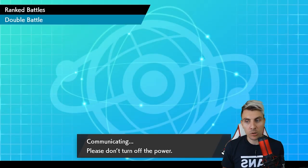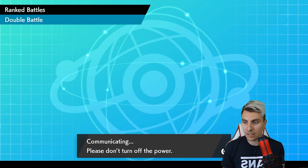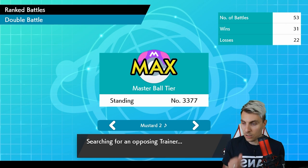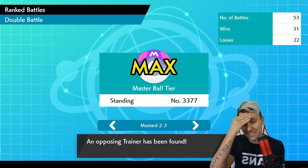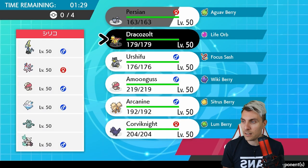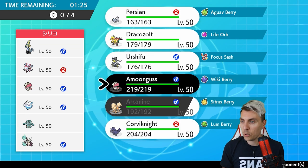You can see how Persian interacts there - there were definitely plays we could have made a little bit differently, but Persian showed its support role pretty well, especially next to Dracozolt, even against something like Mudsdale which is a little more tricky to play around. We'll pick up a nice win and move on to our next opponent, hopefully pick up a couple more wins today. It's always nice playing different archetypes and showing different areas of the team to give you guys an idea of how things operate.